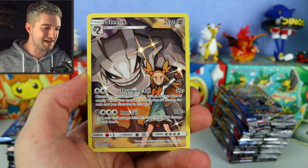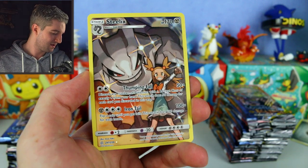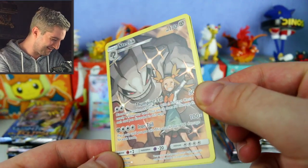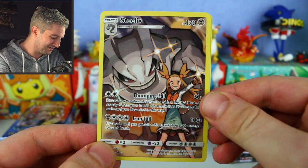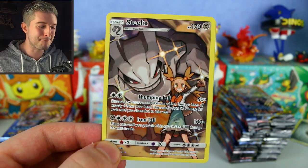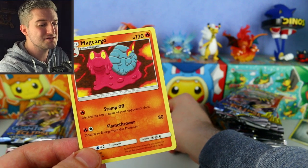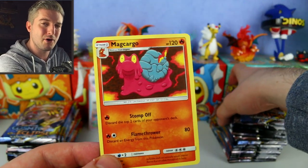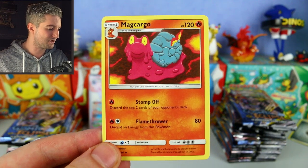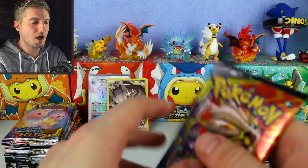Got an Eevee to evolve into that Sylveon. We've got our first reverse trainer-Pokemon card: Steelix with Janine — she's the Steel Gym Leader. Steelix looks giant, metal, and menacing. Very nice card to get — I think you're guaranteed about four of these per box.